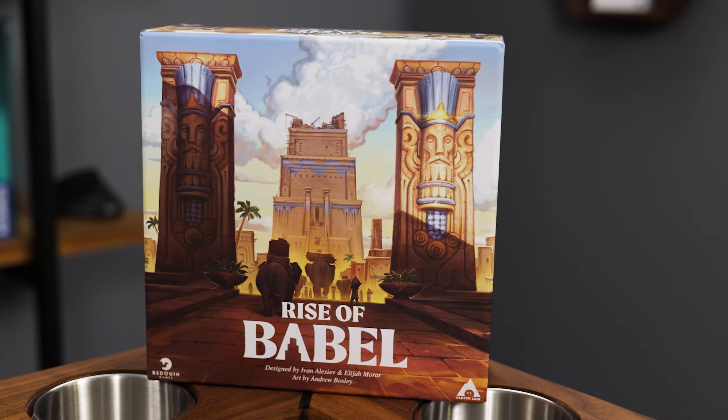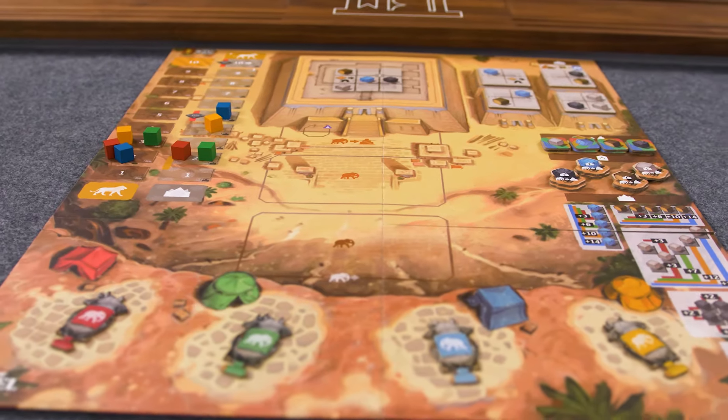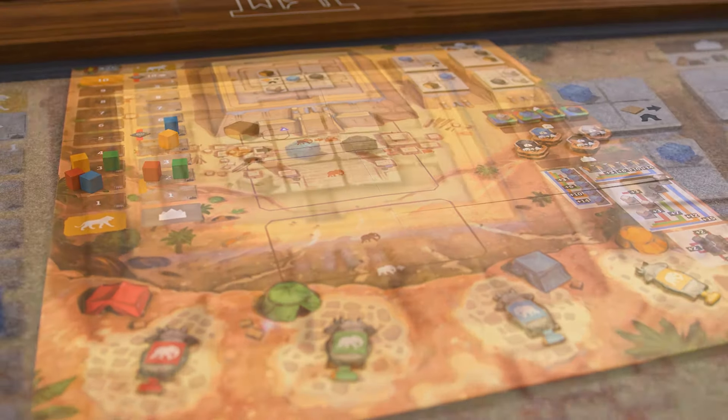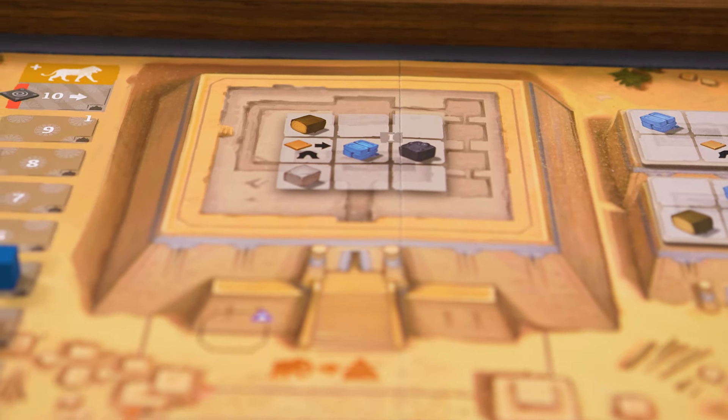In Rise of Babel, players will be playing out their action cards, loading up their elephants, and taking heaps of resources to the tower. Players want to be the ones contributing the most to the building of the tower, and thus gaining the most influence, which is points.